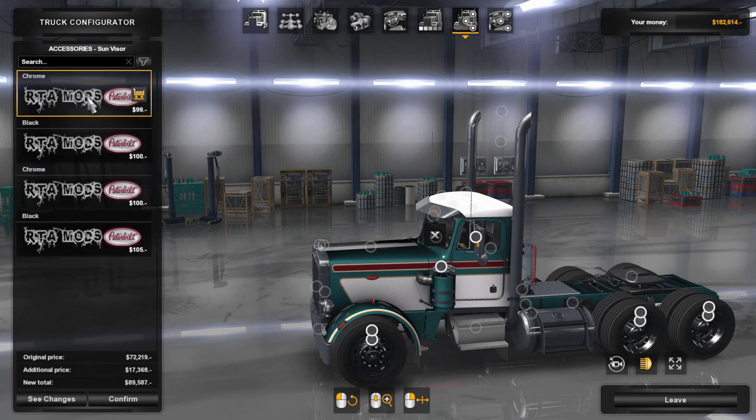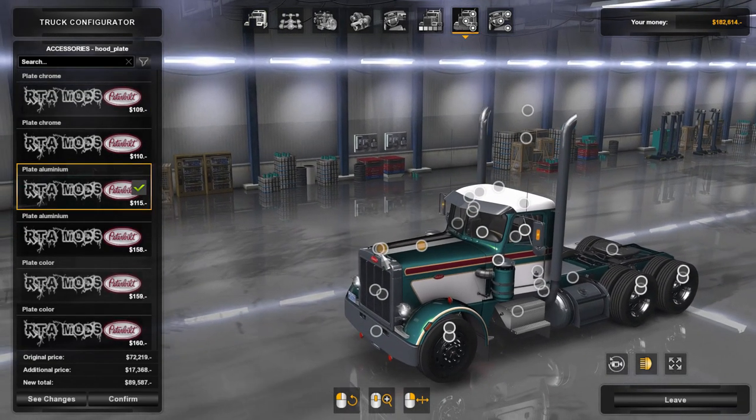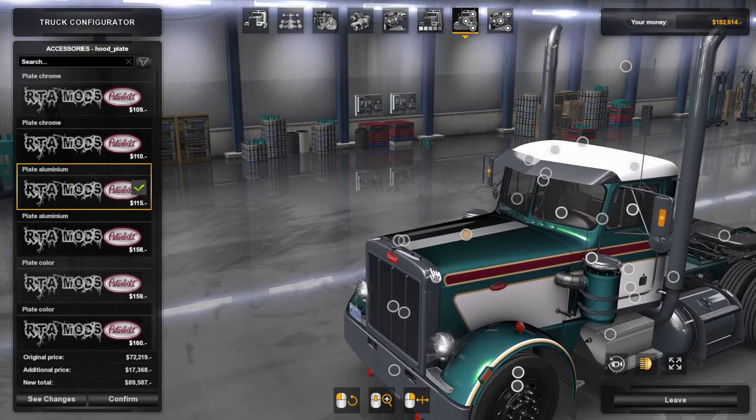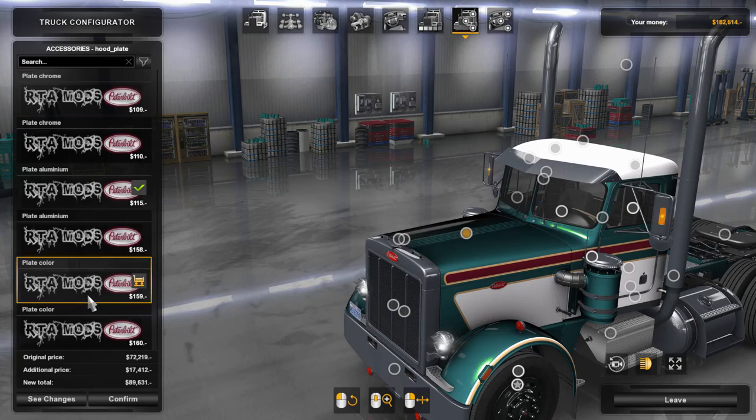Like a sun visor — something we can see the road with. The hood plate — there we go, that's the one I wanted with these little side stripes on the hood. Go to aluminum, takes it off. That one's got it, that one doesn't. Paint it.